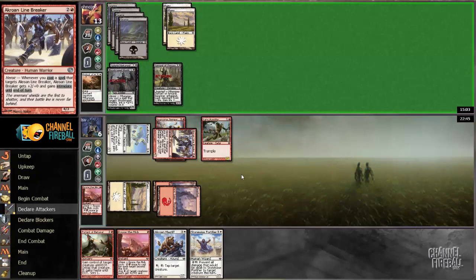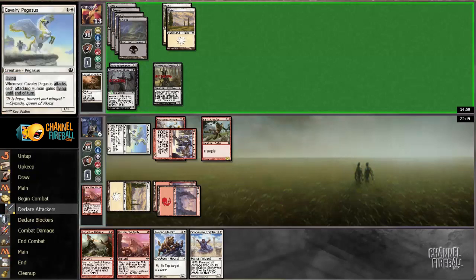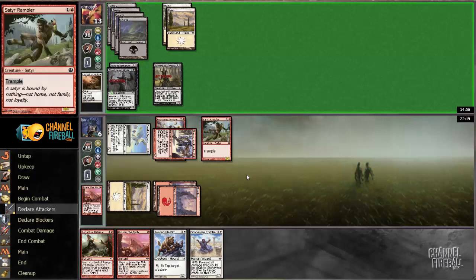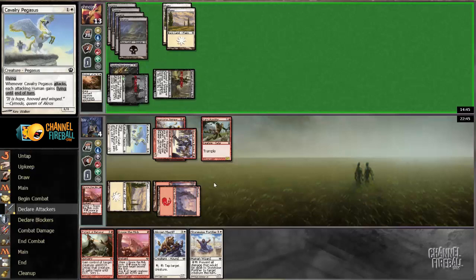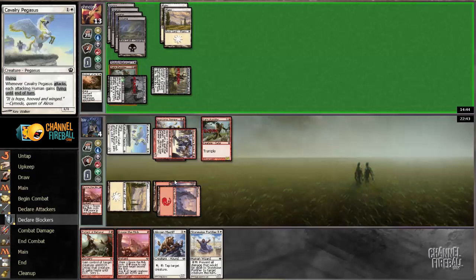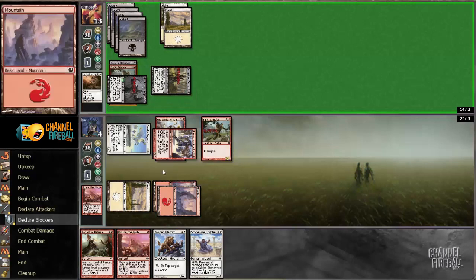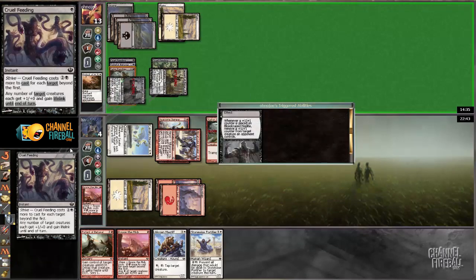So I just need to draw a land here and assume my opponent has nothing, and then I win. That's not too bad — if that's where I am, that's where I am. Yeah, I do exactly 13 in the air as well. And I go to four — my opponent doesn't have a removal spell, otherwise I would just be dead. So that's a good sign. As long as the opponent doesn't have a flyer and I draw a land, it's not insanely unlikely. Cruel Feeding — okay.